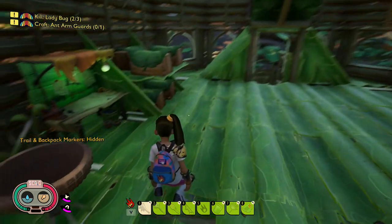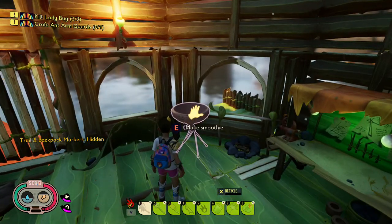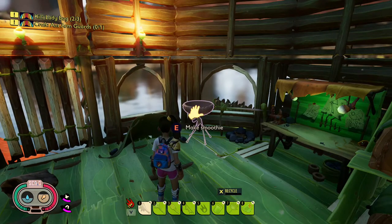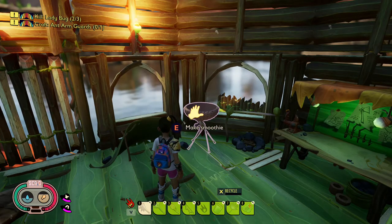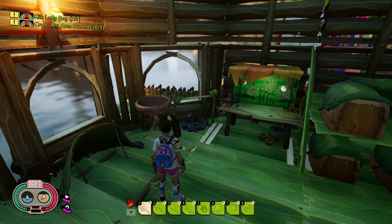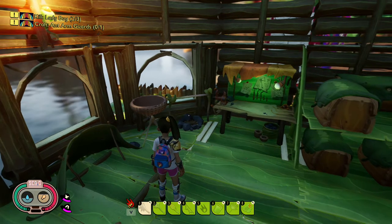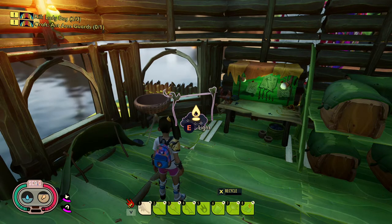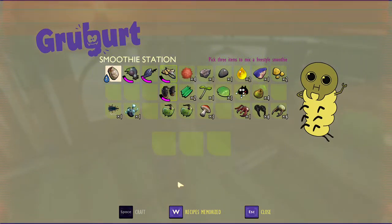Hey, this is Magic Flying Potato and I'm going to do an update to the smoothie video that I made. The one that I made was not good at all, and with the new update they did add the liquid gills. So what we're gonna do is go ahead and make the first two that have the meat that will expire — the aphid and the water flea. So let's go ahead and do that.